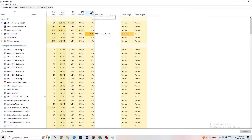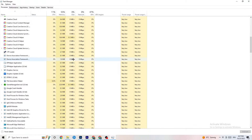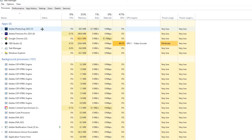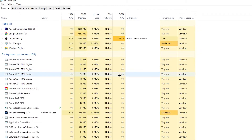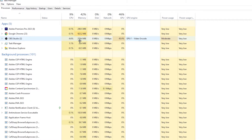End every single task that's currently using too much GPU or CPU. Focus on apps first, but also check background processes for high CPU or GPU usage. Right-click the offending program — for example, Photoshop in my case — go down to 'End Task.' Repeat this for every program showing high usage, highlighted in dark yellow or red.